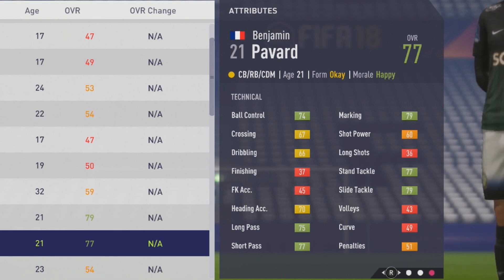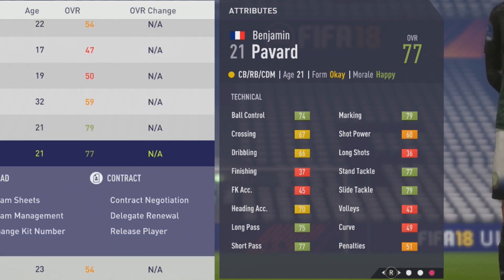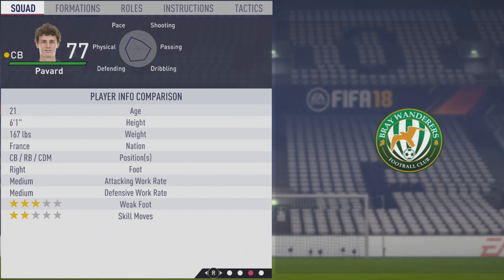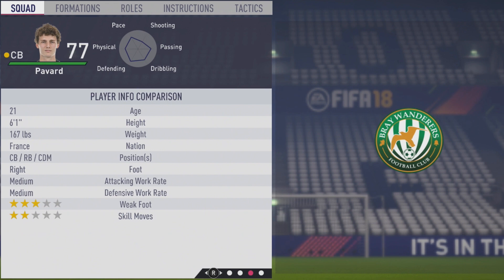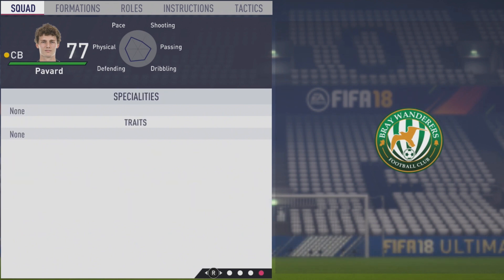79 marking, 77 stand tackle, and 77 slide tackle. As we move on to his play information, he is 6'1", right-footed, with medium-medium work rates, 3-star weak foot, and 2-star skill moves. We'll take a look at his specialties and traits — he doesn't have any traits, but can maybe add some specialties when he hits his potential.